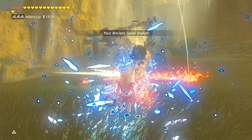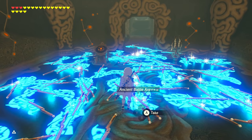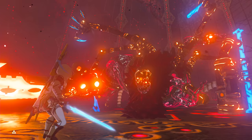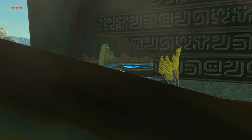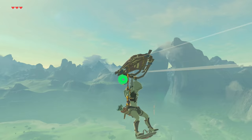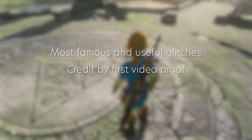Over the years, this once wholesome game has been slowly broken and brought down to its knees by glitch hunters — to the point where duplicating weapons, breaking reality, getting impossible weapons, insta-killing bosses, clipping through walls, and launching across the map has become commonplace in Hyrule. As a precursor, we will be covering the most famous and useful glitches credited by first video proof, and these are just basic explanations of these 19 historic breakthroughs that made this list of Glitch of the Wild.